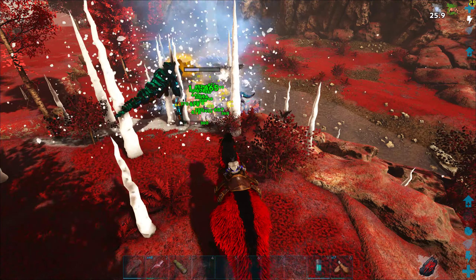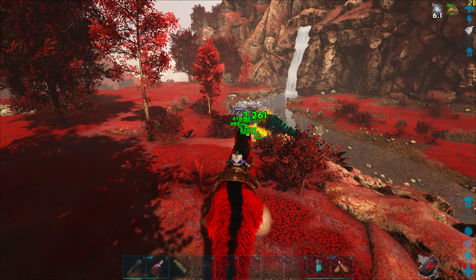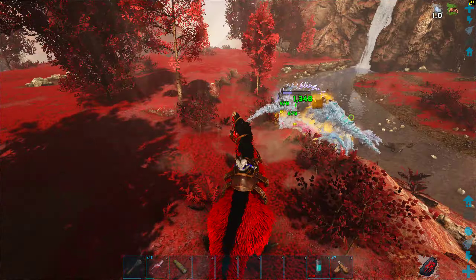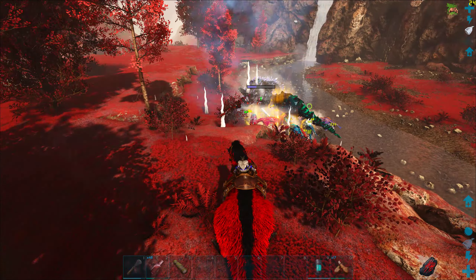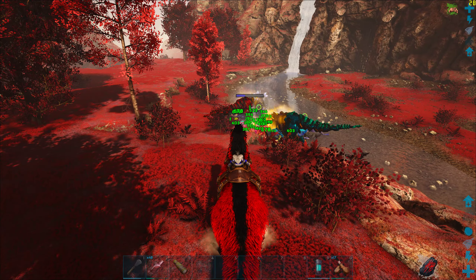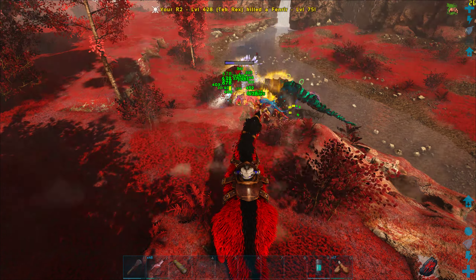One more interesting thing about the Fenrisulfr is that unlike the Broodmother, Megapithecus and Dragon, if you take 19 Shadow Manes, they cannot actually box this boss. The boss can actually move just above your Shadow Manes and escape. This same behavior also exists for the Lost Island Dinopithecus. That is why you cannot use 19 Shadow Manes and a Yuty to do this boss fight — the boss will simply walk over your Shadow Mane army and target your Yuty.